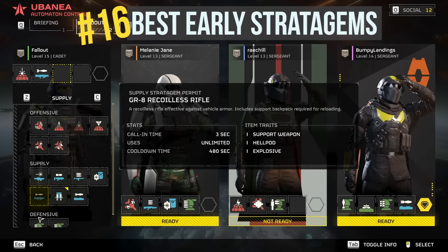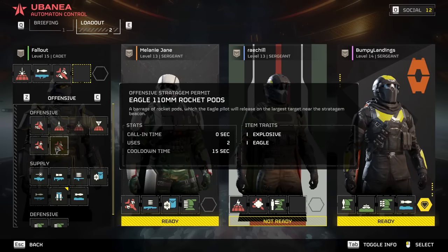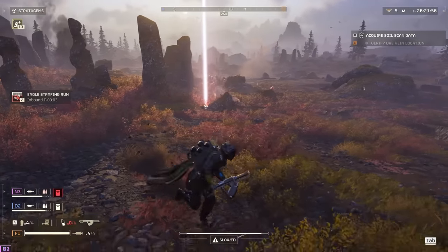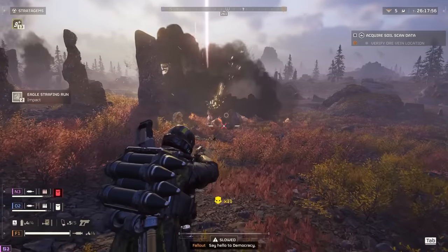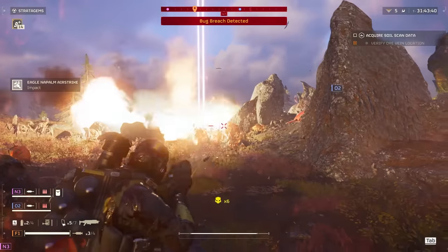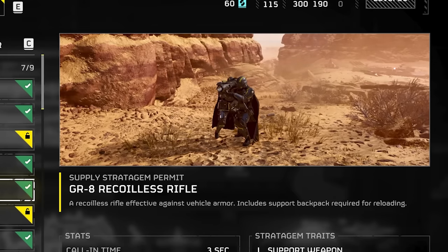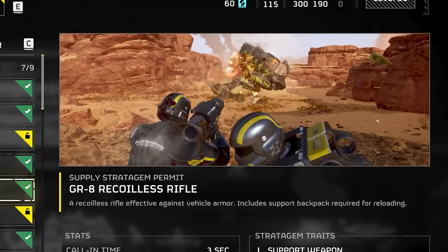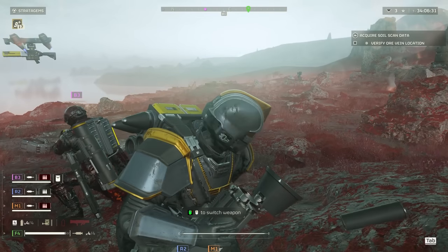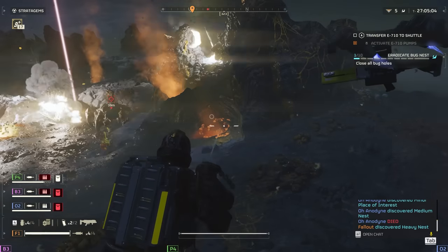Tip number sixteen: best early stratagems. The Breaker shotgun is an awesome early weapon pick, but for stratagems I recommend the following. Eagle Strafing Run followed by Eagle Napalm Airstrike for offense — the Strafing Run is a quick bullet storm that clears a short path in front of you with multiple uses, while the Napalm Airstrike takes longer to arrive but hits much harder and blankets an area in fire, great for bug breaches. The Expendable Anti-Tank or the Recoilless Rifle are great early picks for punching through armor. Note that while the Recoilless Rifle demo shows two players using it together for the fastest reload, solo players can use it too — reload just takes a bit longer. The Grenade Launcher is also great for clearing groups of enemies and shutting down fortified buildings or bug holes at range.